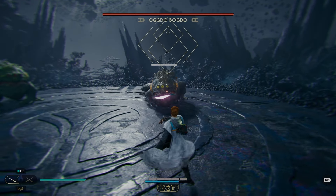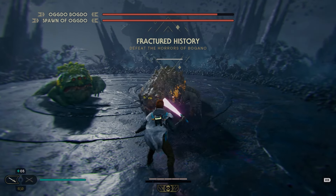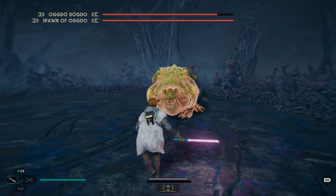Strategy with our force meter is still the same — we want to use it on lightsaber throws. Something super important: keep them both in your view at all times. You do not want to get caught off guard by one of their attacks.